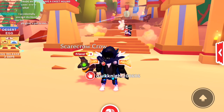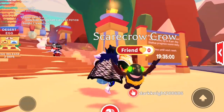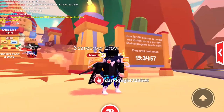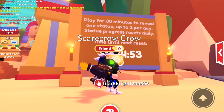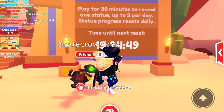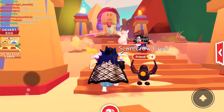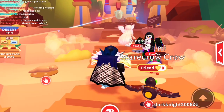That's right guys, if you guys seen the thumbnail, you guys know it was today's video. We're making that Neon. So guys, behind me — this is not the Neon place of course — but this is another new little small update I want to talk about right quick. It says play for 30 minutes to reveal one statue, up to two per day. Statue progress resets daily. So what this is all about is that basically there's a new egg coming. It is the desert egg. In two days there's going to be a new egg.